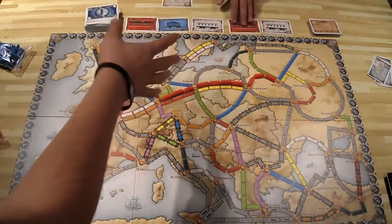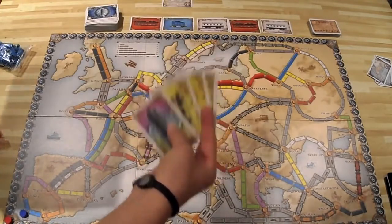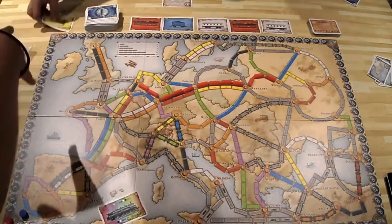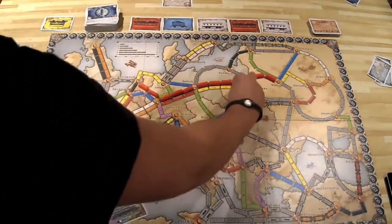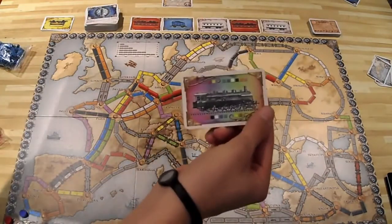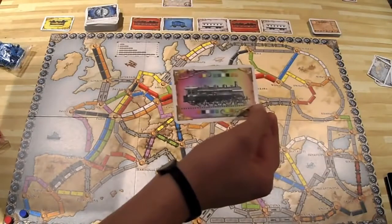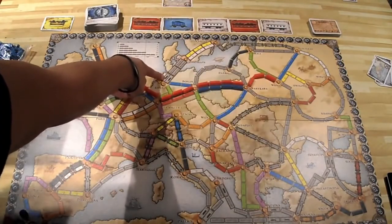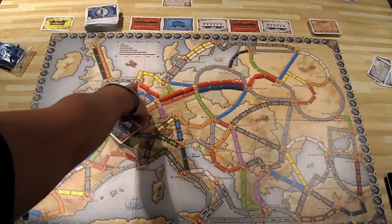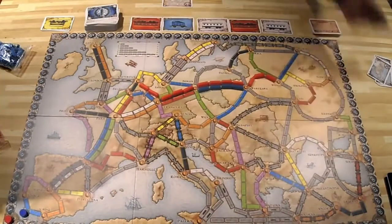You can also claim a route by playing the required cards from your hand into the discard pile and placing your trains on the board. For example, if you have four yellows, you can claim a four-yellow route. Locomotive cards act as wild cards and can substitute for any color. Locomotive cards are also specifically required for tunnel routes — for example, going from London to Amsterdam requires two locomotive cards.